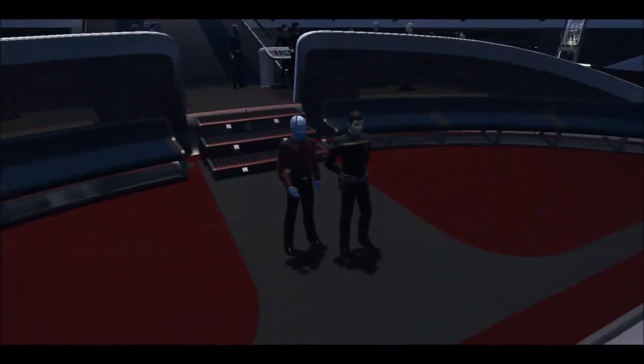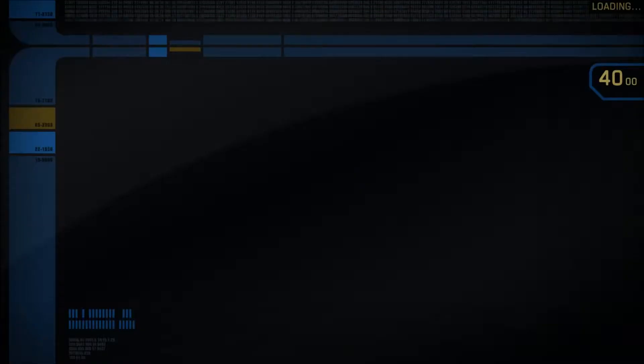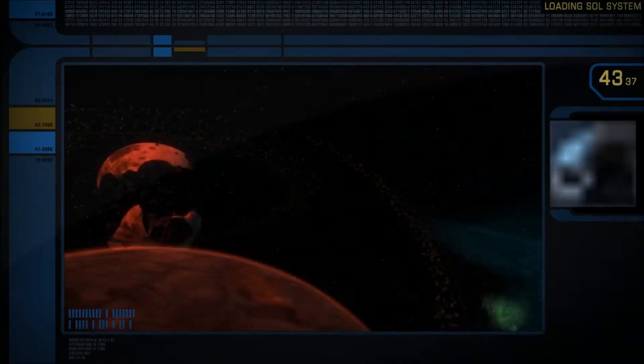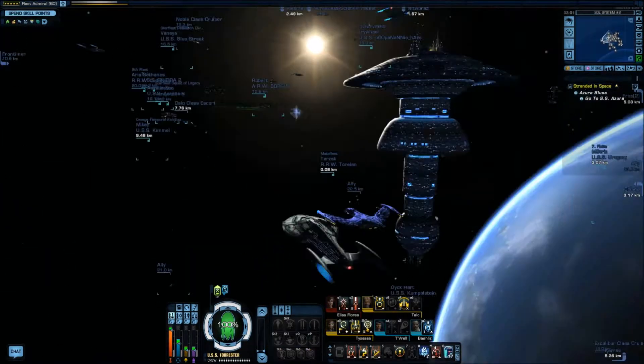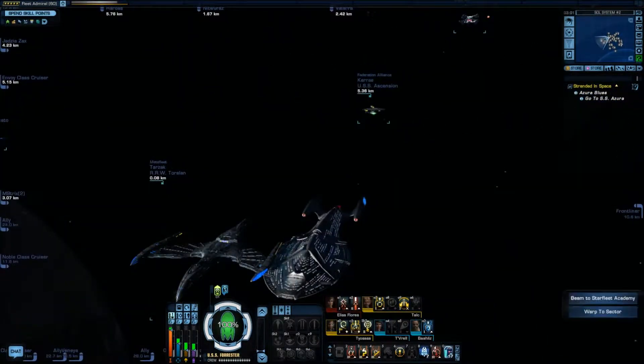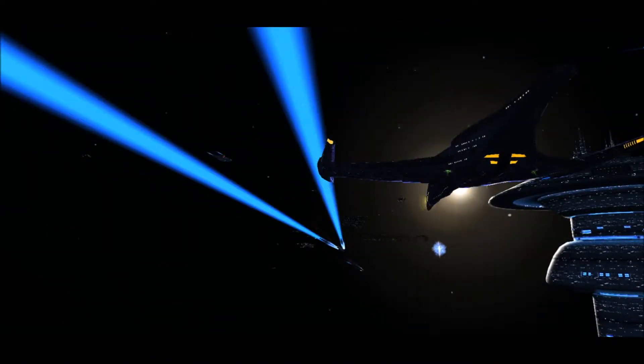Alright, time to beam up. Our ship, by the way, is a little more advanced than the last one — a nice little tier 5 star cruiser, the USS Forester. And as soon as this loads... there it is. Well, time to leave the system.